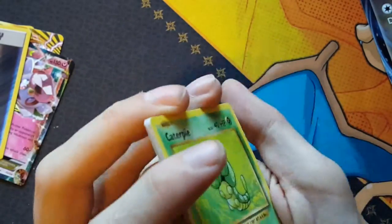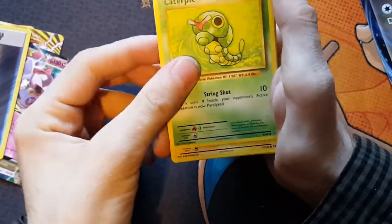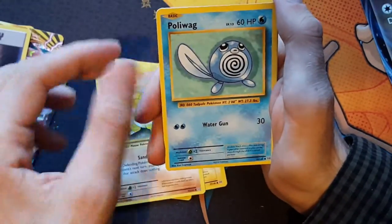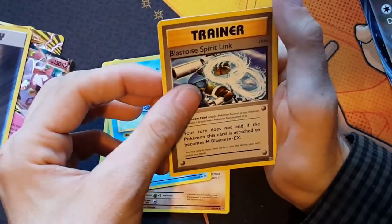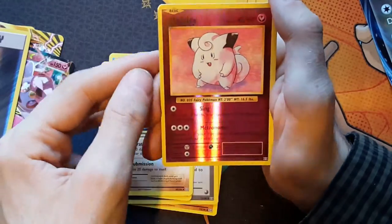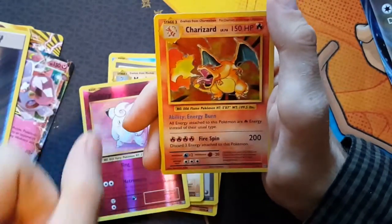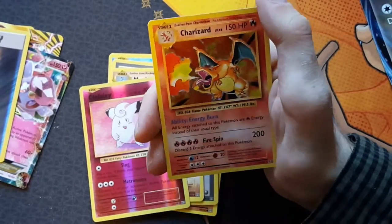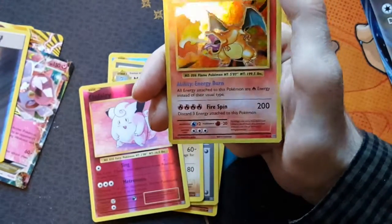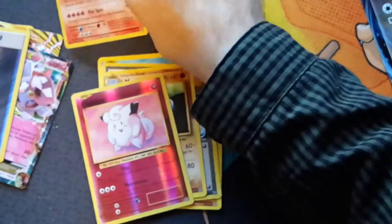Come on, give us a nice pull - we need one. Charizard holo or better would do for me. We got Caterpie, Magnemite, Voltorb, Sandshrew, Poliwag, Blastoise Spirit Link, Switch, Machoke, Clefable Reverse, Clefairy Reverse. Nice, there we go - a Charizard Holo! Just like I said. That is a pretty awesome pull right there. So I'm happy with that, probably made up for the last blister pack as well where we didn't get anything good.